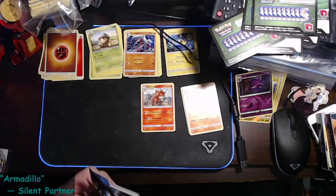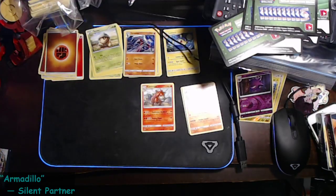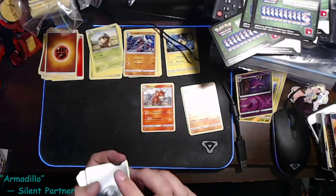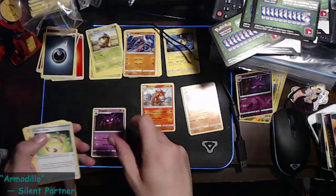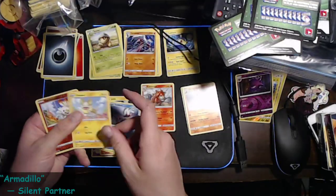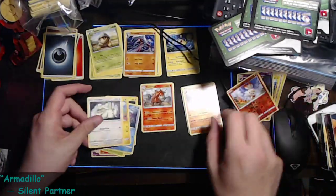Come on, gold Zacian! That's a full green. Two, three, four — we got a Dino, a Haunter, a Vitality Band, a Reboot Energy, a Joltik, a Silcoon, a Bunnelby, a Goldbat, a Yamper, a reverse holo Bunnelby, and a Drampa.